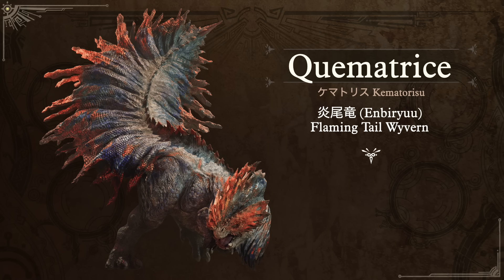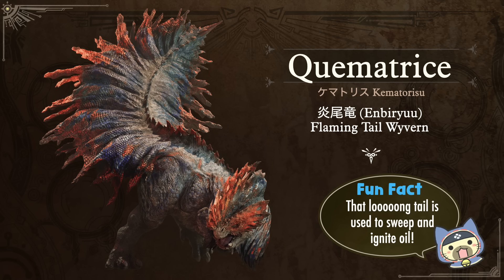While this won't be out until 2025, we did get the reveal of a new Brute Wyvern in Monster Hunter Wilds called the Kematrice — in Japanese, Kematorisu. Its nickname is Enbiryu, the Flame or Flaming Tail Wyvern. We don't know much about this monster yet, but the fun fact is that it uses its very long tail to sweep the ground and cause friction to ignite oil and create lots of flames.